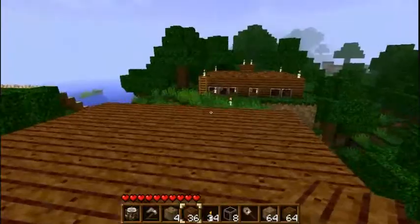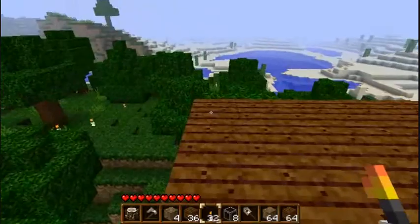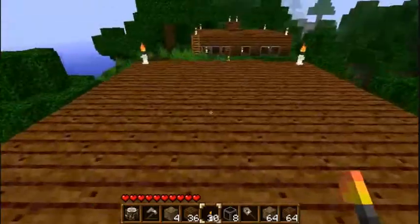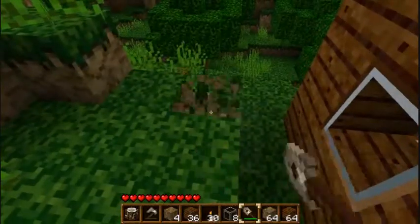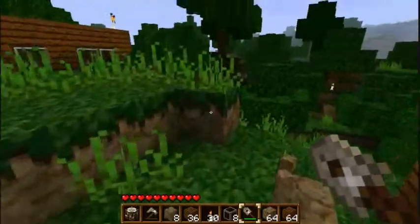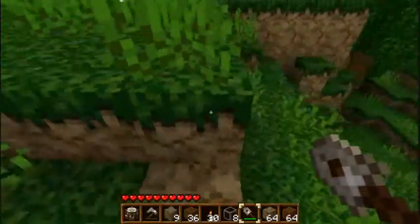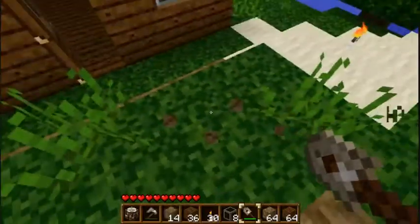Awesome. Torches in the corners, just so we know what we're looking at. We'll need a sign to mark this out as well, because I always have a sign. The sign's going to be a big feature, so we know everything's marked. A hamlet of ours, whatever you want to call it. Just clear this out, a bit nicer opening.